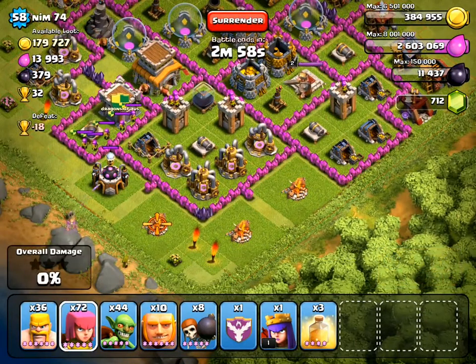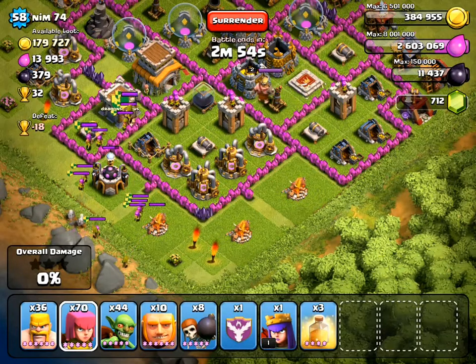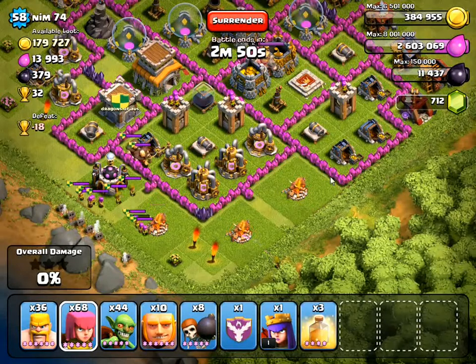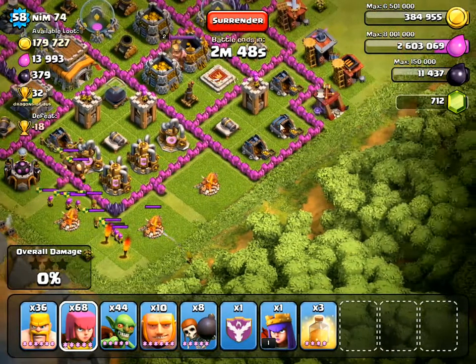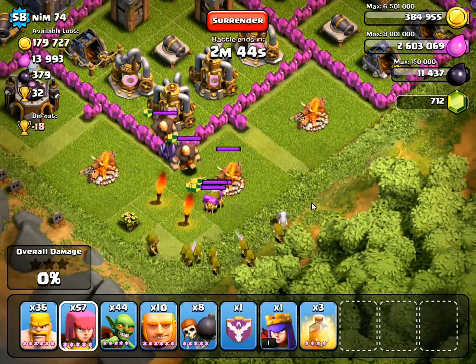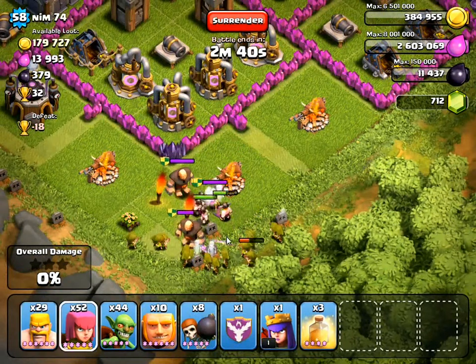First thing I will do is lure all of the clan castle troops out and bring them out into the open. I'm going to be attacking across this side of the village, so I'll bring all of the troops over to where I want to start from. You'll also notice I'm out of range of the defensive towers.